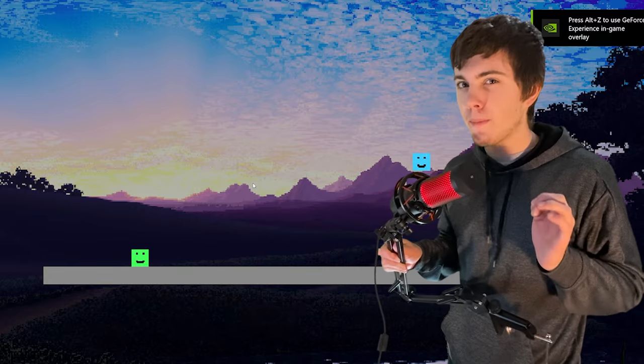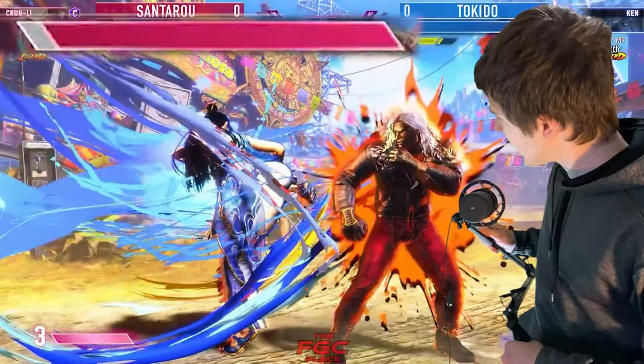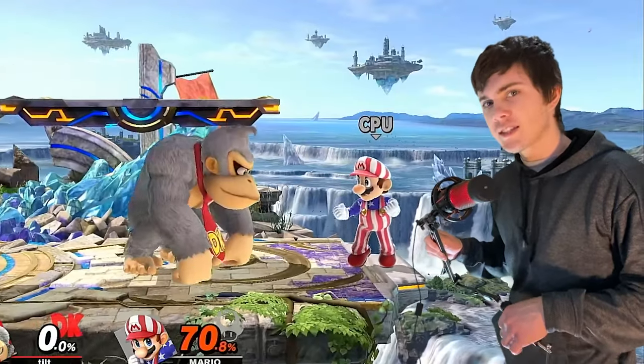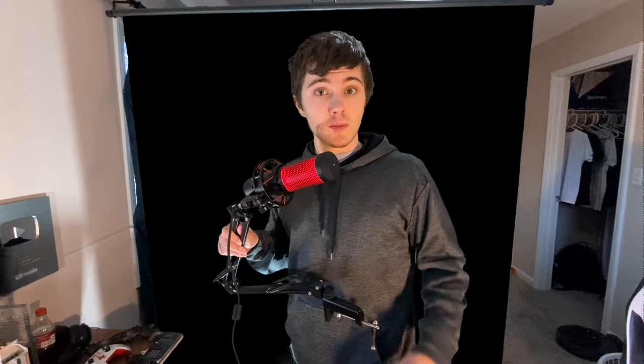Now might be a good time to explain the unique hitboxes of platform fighters. In other fighting games, you have a health bar that as you get hit depletes until it reaches zero and you lose. But in platform fighters, there is no such health bar. Instead, there's only one way to die, and that's getting launched off the screen. So naturally, this move should knock you away.